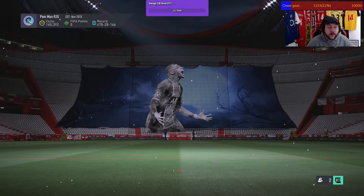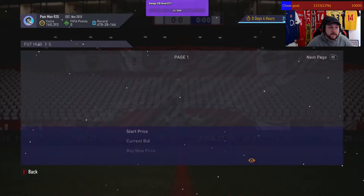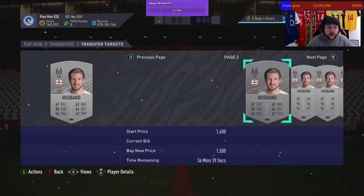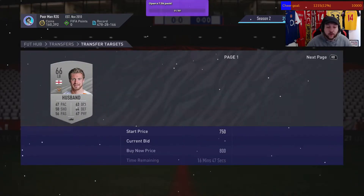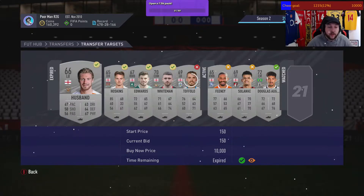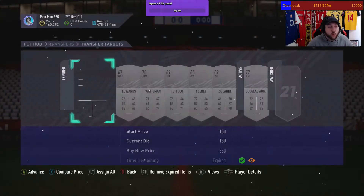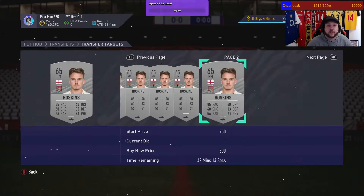We go back to transfers and get rid of the ones we didn't win. Let's look at Husband — he goes for 550 and 500, but there's one right at the end for 350, so we're not going to get more than 300 for him. List him up for 300, get him sold and gone. You can essentially just do this all day — if something doesn't sell, just relist.